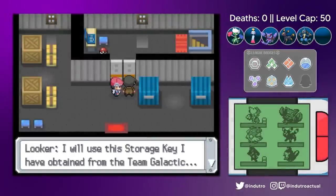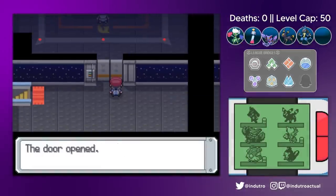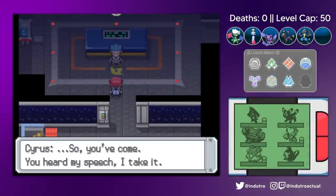We went through the Galactic HQ in Veilstone City, snooped around a company meeting, and illegally opened some doors with a stolen keycard. But it's okay because we're trying to save the world here.